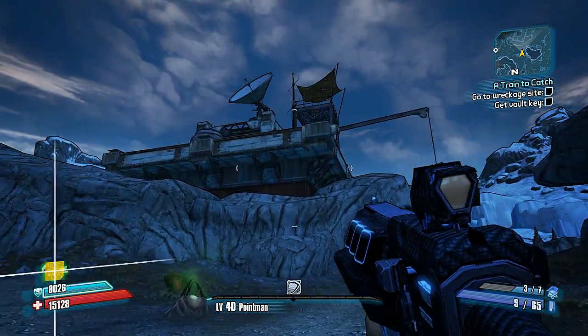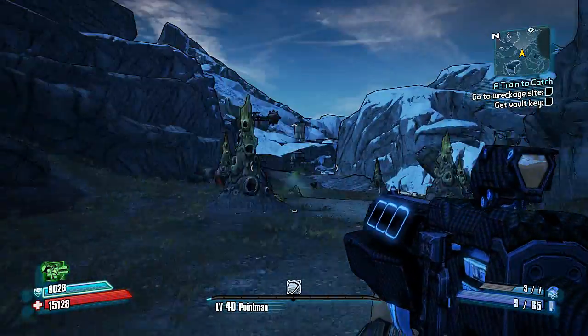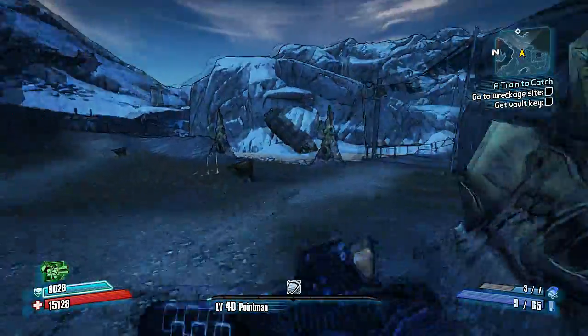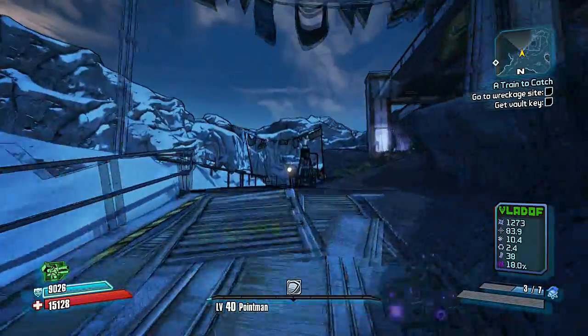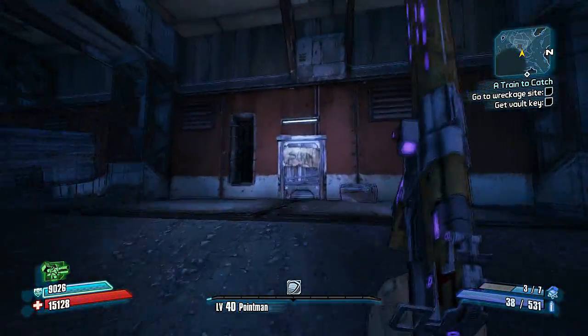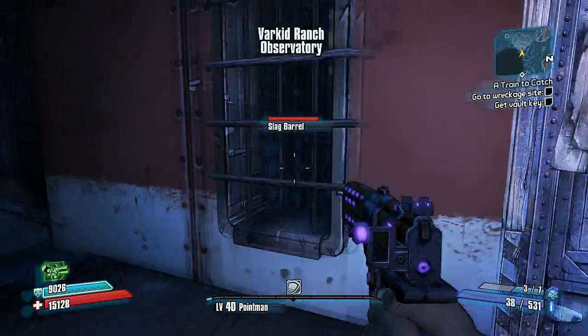Hey guys, Antti here again with another Red Chest video. This time we're at the Varkid Ranch Observatory in the Tundra Express. You'll notice on the cliff side around this building there's a cave with one of those electrical fields that you can't get through. You usually gotta shoot a fuse box, and the fuse box is actually inside the building that you can't get into because there's an electrical field.